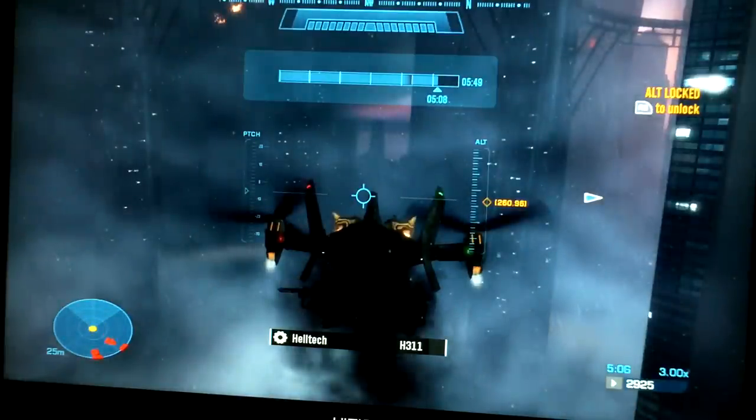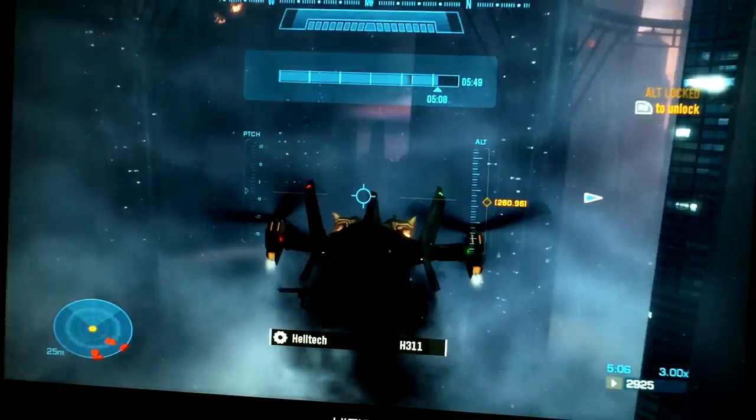If you look to the right, you can see the little red sign that's actually Club Herrera. This Banshee that's gonna be in front of me when I press play is the Bob. I'm at 260.96 altitude right now.